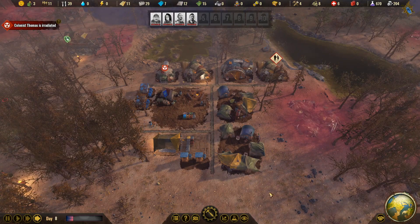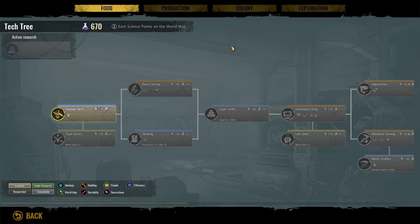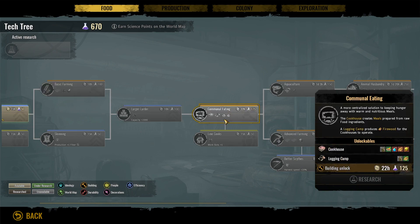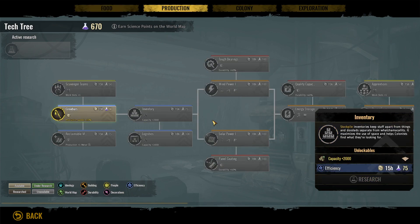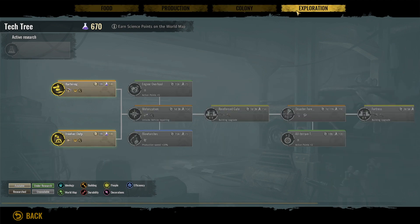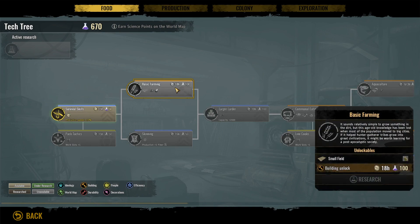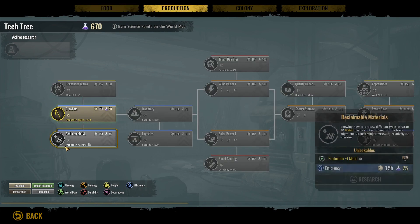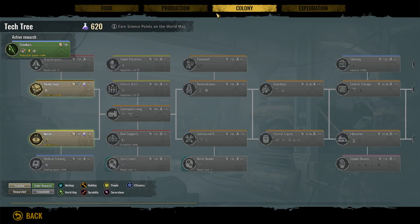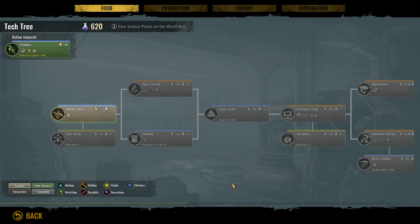I almost forgot — we can now research stuff. Survival skills increases our production. We do need to get basic farming, and we need to work on community eating so we can produce more efficient food. But first I need to figure out what we need first — we need to get to communal living so we can get the shanties and the tenements. Let's do production speed first, and then we'll work towards communal living and then communal eating in that order.